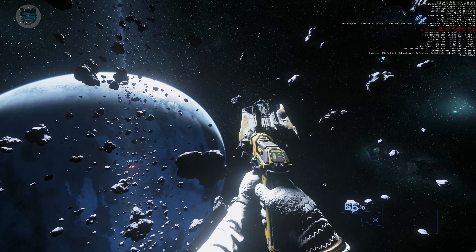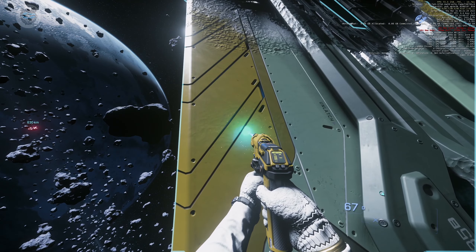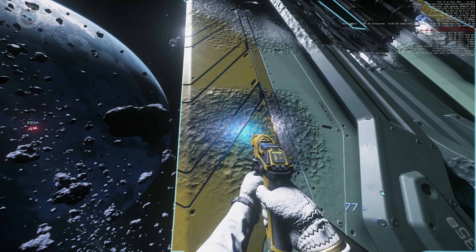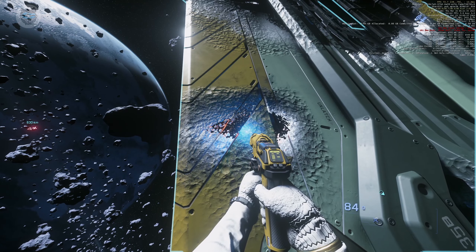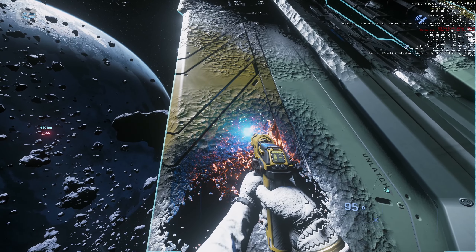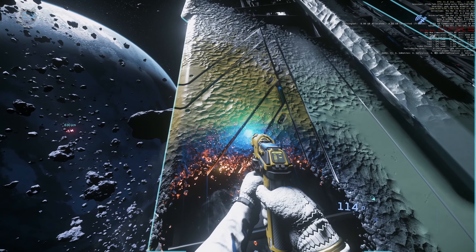Now we've approached the Aurora, we'll start using the tool again. As you can see, it's starting to make that crinkled pattern and we're making a hole through it. The ammo is counting up and it's counting up even higher.